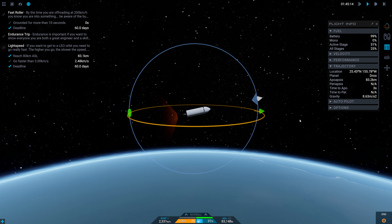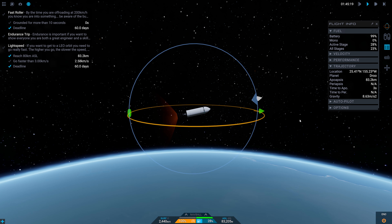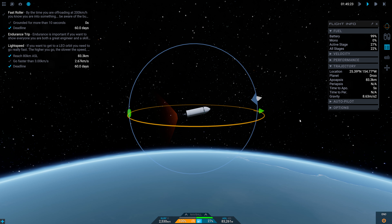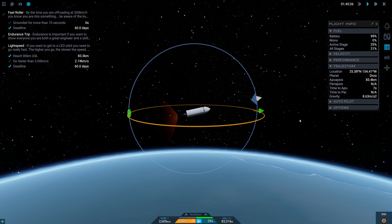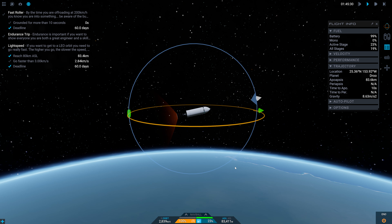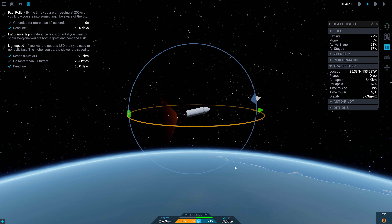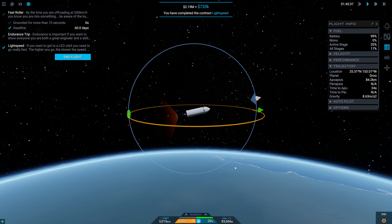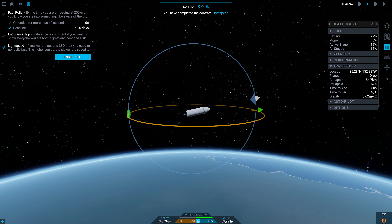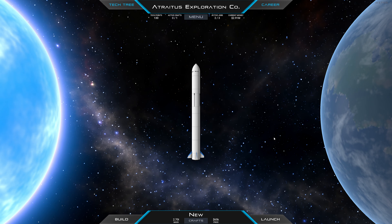We're just continuing to build surface velocity. Actually checking — it's asking for orbital velocity, not surface. And it was indeed asking for orbital. We've still got 20% fuel, which is absolutely fine. Let's end this flight and recover the craft — we're going to destroy it since it's in orbit.